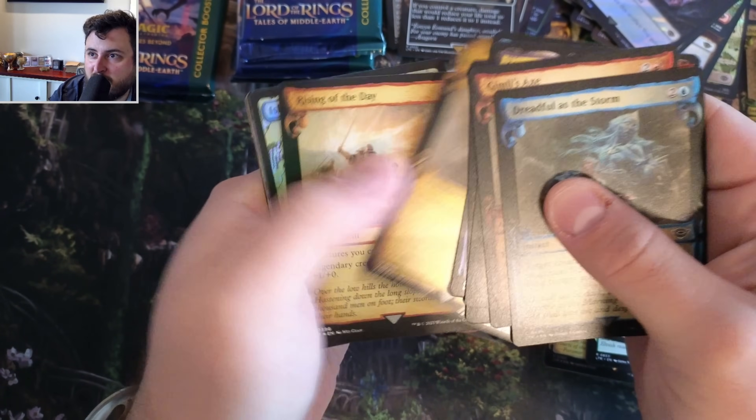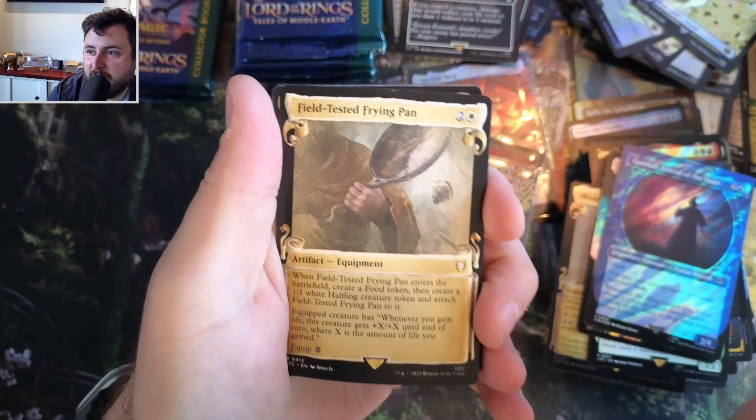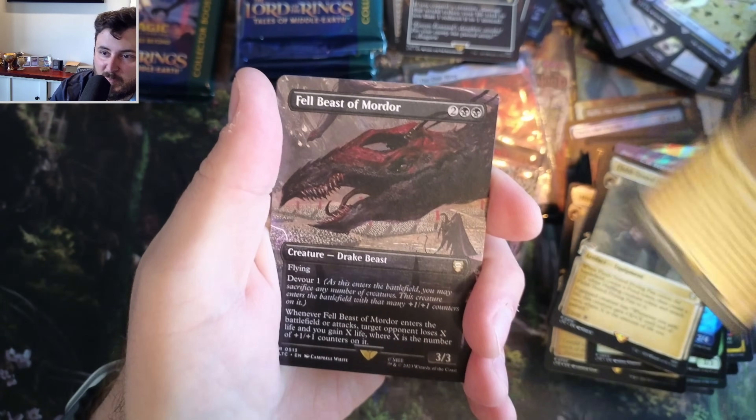No Lorian revealed though. Holy cow. The frying pan - cook up those potatoes! Potatoes. Sauron's Bane - he's cooking up the potatoes.